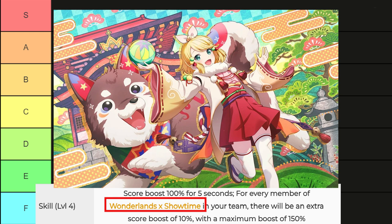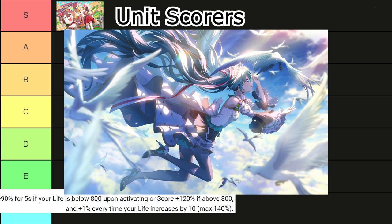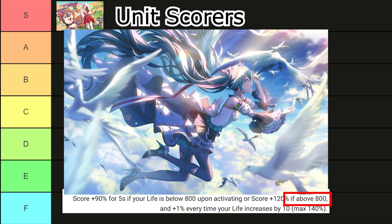Then we have life scorers. These have a base boost, then a bonus boost according to your health, so this card will benefit in combination with healers. For example, my favorite Miku card: if you have less than 800 health, the score bonus is 90%. But if you have more than 800 health, the score bonus goes up to 120% and increases by 1% for each 10 health you have, up to 140%. A tier.